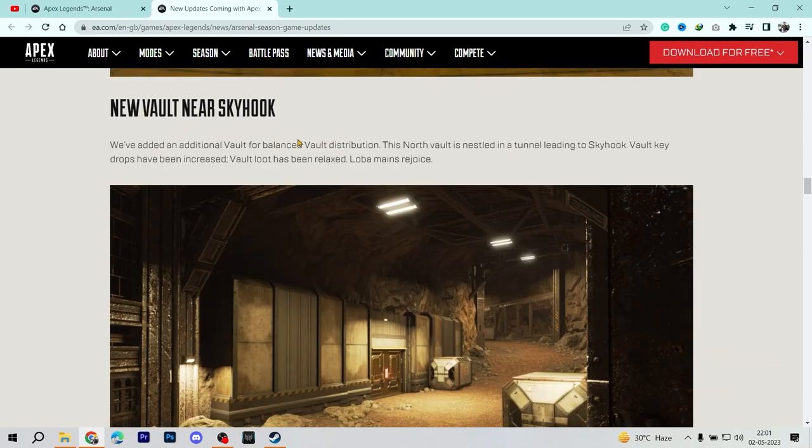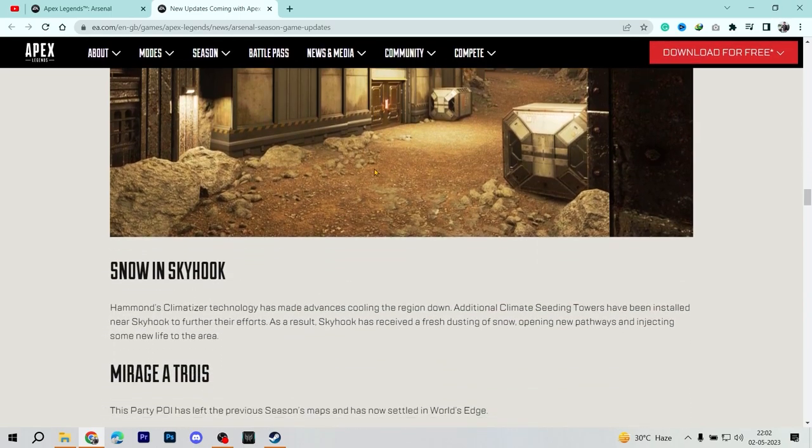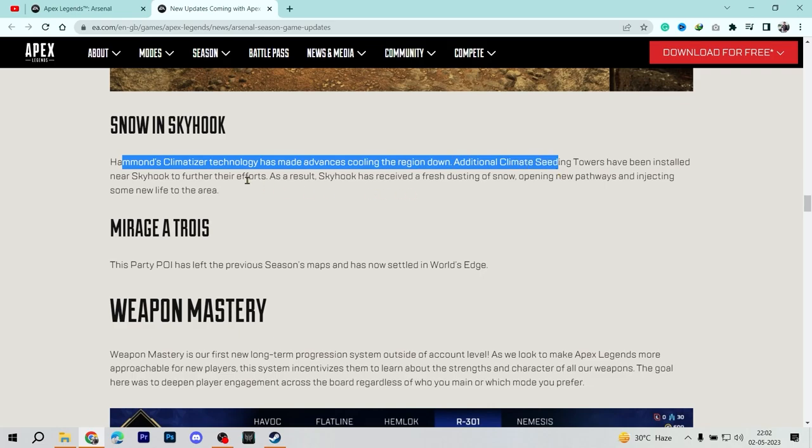There are also some changes with the vaults — an additional north wall has been added, nestled in a tunnel leading to Skyhook. We'll only be able to fully see how that change plays out once we're in-game. Additionally, some environmental changes have been done in various places to give the map a more lively look.